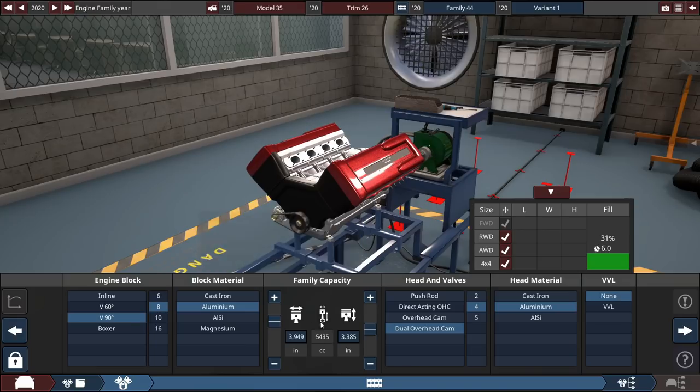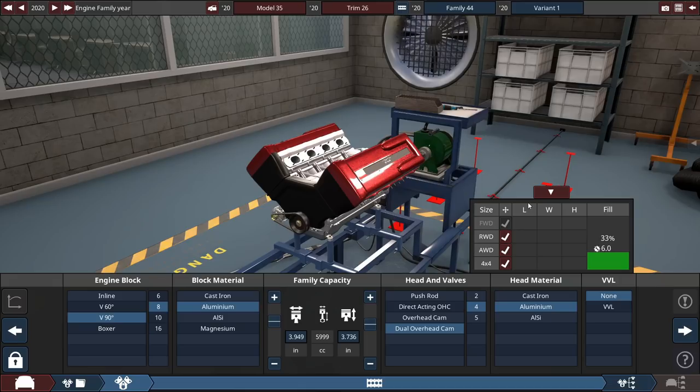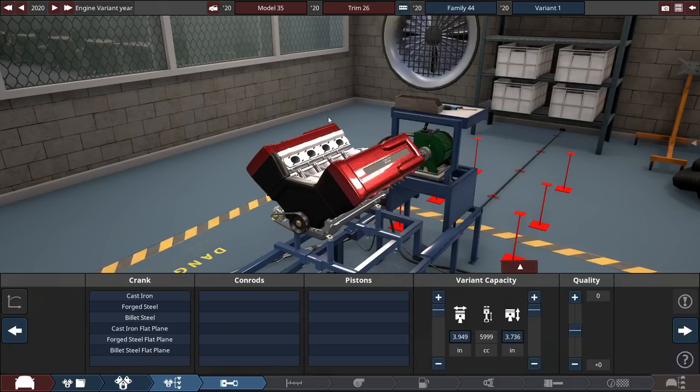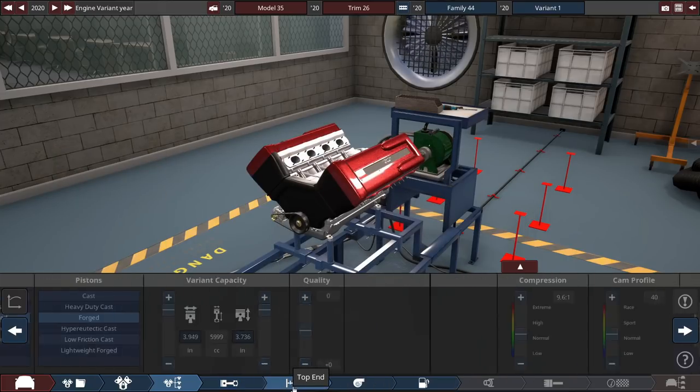We're going to go for a bit bigger V8 — a 6 liter. Six liter supercharged sounds reasonable. Six liter supercharged four valve V8. The Mustang GT500 has 5.2 liters of dual inverted cam four valve. Ours is a bit bigger. Dodge uses a 6.2 liter push rod engine, which is pretty crazy.